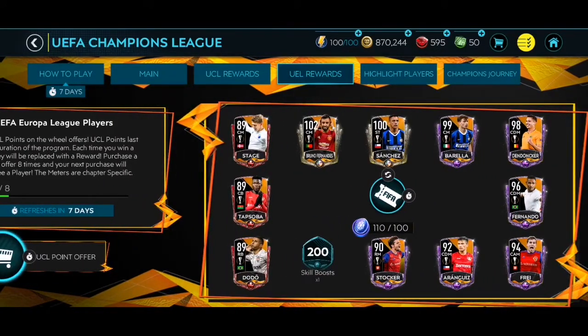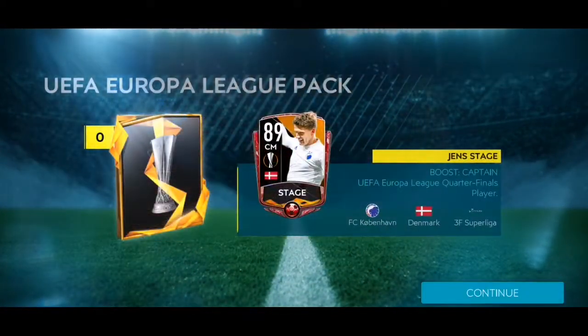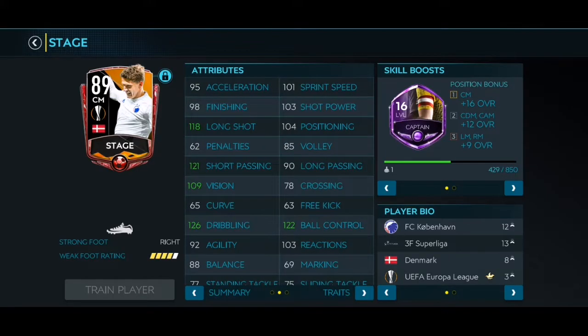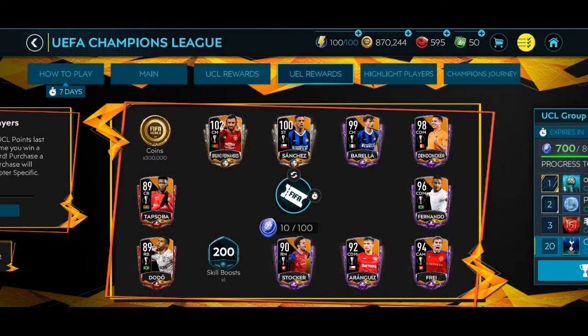Now for our Europa League pack — obviously we want to pull Bruno Fernandez. Most likely going to be an 89 considering what we just pulled, using up all our luck. And yes, 89 — that's exactly what I said. It does have the captain boost though, which is pretty decent: 121 short passing. Let's go ahead and claim our Del Piero.